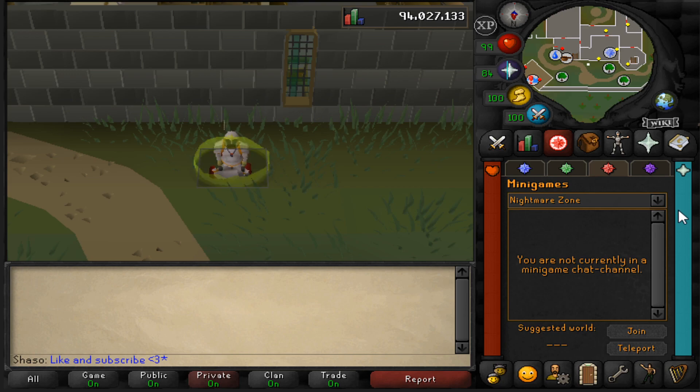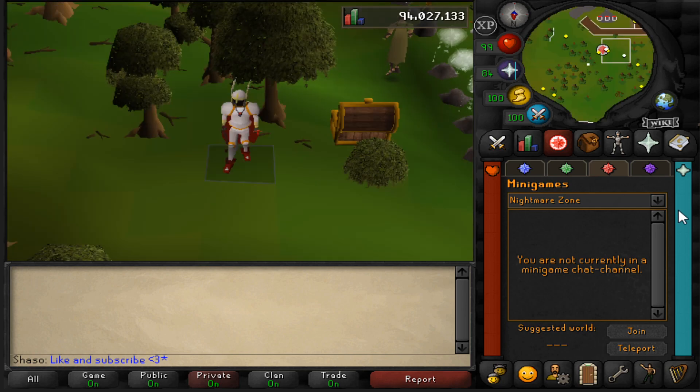The Nightmare Zone is a minigame that allows you to replay boss fights from quests you've already completed. This has turned into one of the best training methods in the entire game.